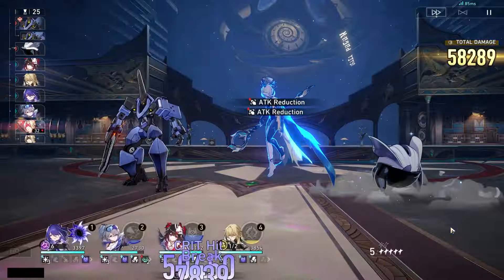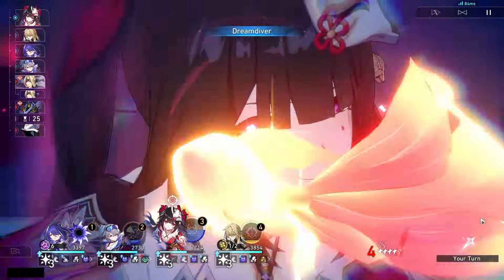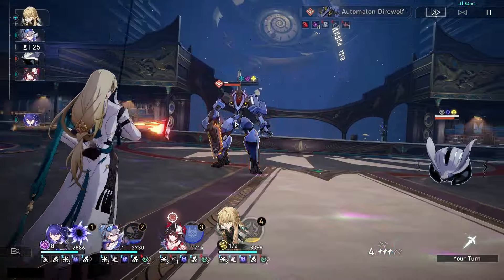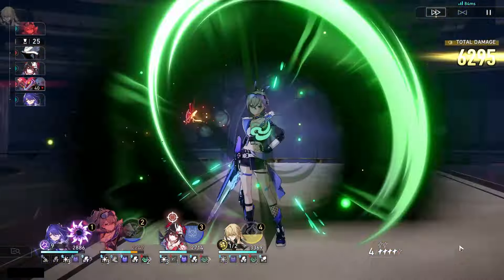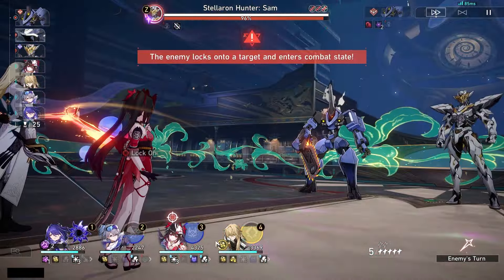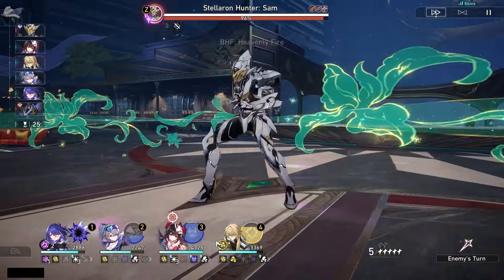She does have 49% crit rate, as you saw earlier, but that's also amplified by Fugue giving 12 and Sparkle giving 10 because of her light cone. Her crit damage is at a fine spot but her attack is a little low, sadly. Even with all that, she is still shredding through everything. It's just that much of a showcase to show you that Acheron doesn't need all these perfect stats to be this crazy.